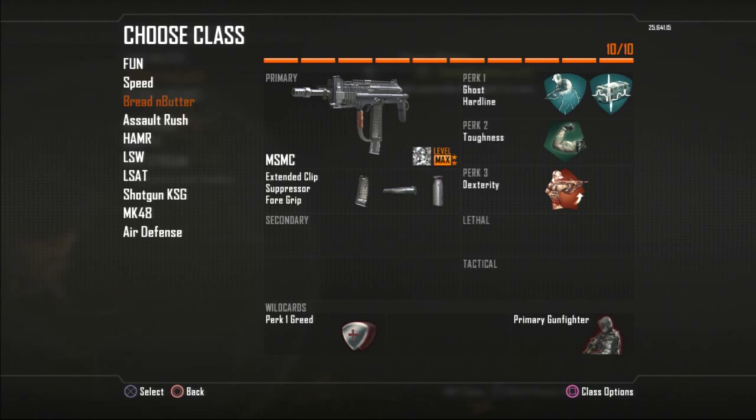The next class is my 'try-hard' class — for when I need a good game or we're losing. It uses my favorite gun with three attachments so the weapon is as good as it can be. I run Ghost to stay off the radar, Hard Line to get to my score streaks faster, plus Toughness and Dexterity. This is the best way I know to reach the higher score streaks, because you're focused entirely on your gun and staying off the radar.